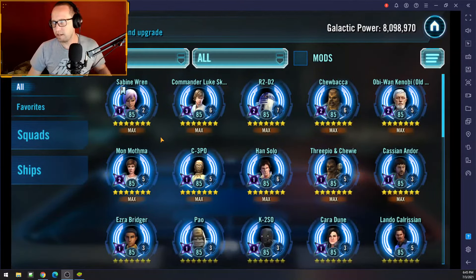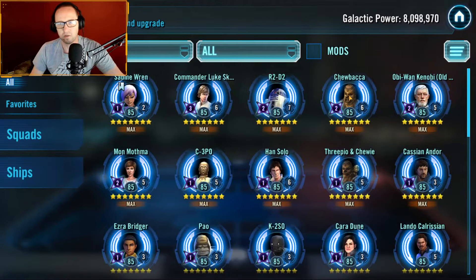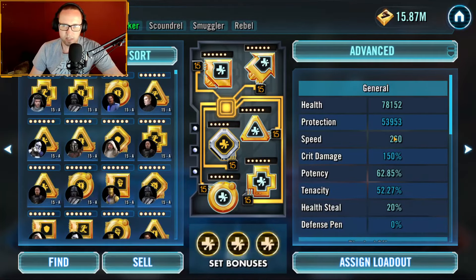Let's show you specifically how I modded these characters. This isn't the Chupio that is available in game — it's a mixture of Chewbacca and C-3PO, so their stats are kind of mashed together. We'll look at Chewbacca first. I have him with all health sets with a 60 potency cross — so 260 speed, almost 80,000 health, 62 potency. He needs that health — you saw at the end how he was almost dead. They like to take pot shots at him. He needs health, but he also needs a lot of potency, and speed because you want to take a lot of turns.